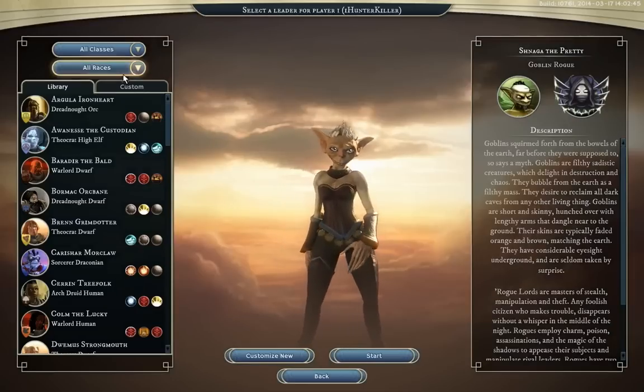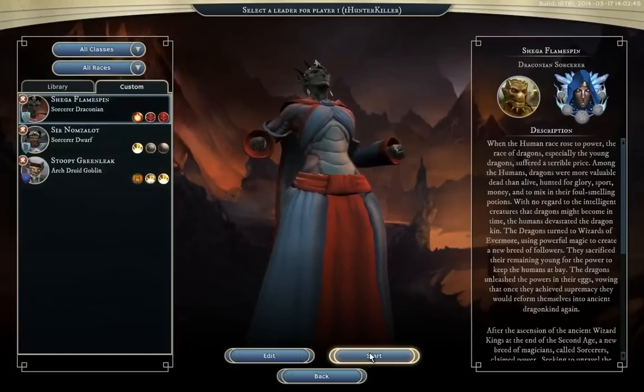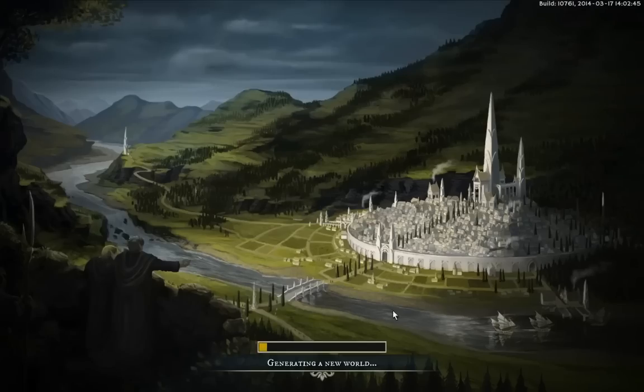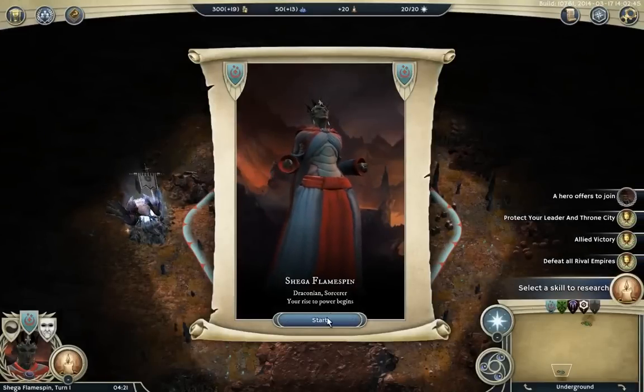Let's see how our new map is going to look — Shiga Flamespin, let's go. These boats down here, I don't think they were originally on this image when it was first released a couple of months ago, and those boats are now buildable in-game, which is pretty cool. Oh, they started underground this time.